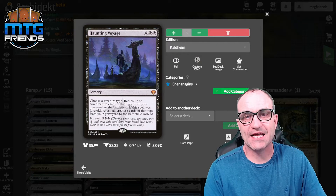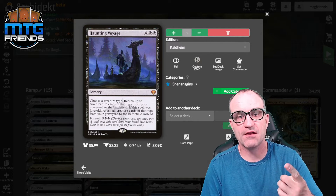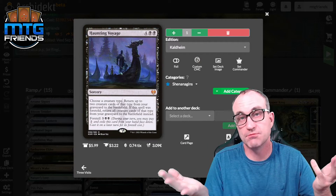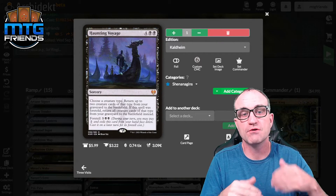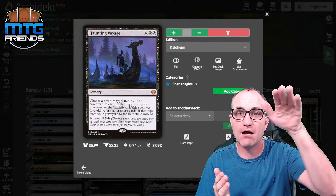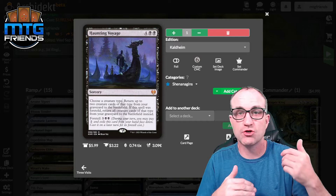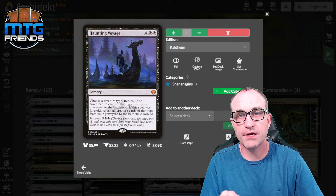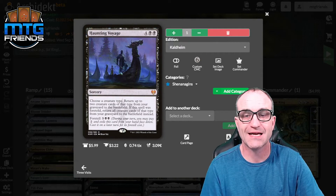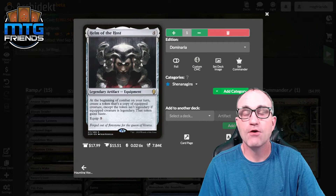Into shenanigans! This tribal card — if we foretell it for seven, we can pull every creature of a creature type out of our graveyard. In this build that's scarecrows. As a reminder, foretell lets you pay two to put it in exile on any given turn, then cast it on a future turn for its foretell cost. Helm of the Host — get our Reaper King out, put Helm of the Host on it, and we're making a non-legendary scarecrow copy each turn, destroying a permanent each time.